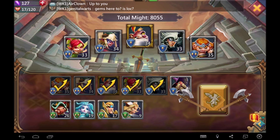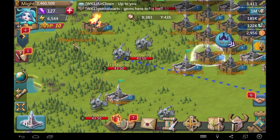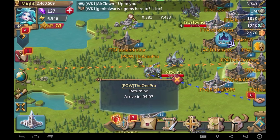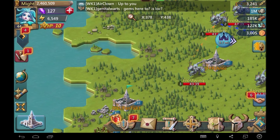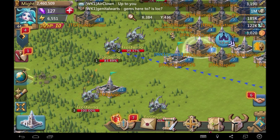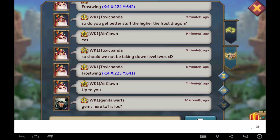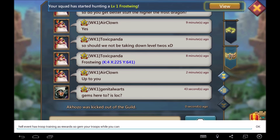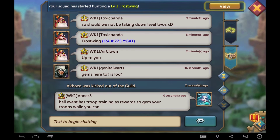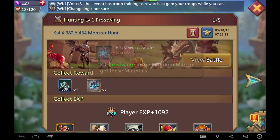We're going to keep going until it's almost dead, and then when it's around 20% we are going to hit it to ensure we get the kill. Hell event has troop training as rewards, so gem your troops while you can. The reason people get kicked from our guild is either they are inactive or they are an alt.